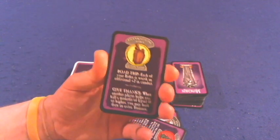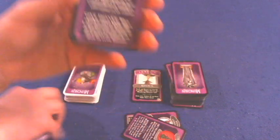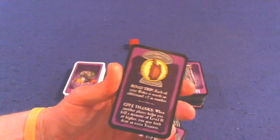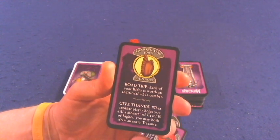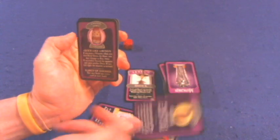Next, you have Thanksgiving Town. Road Trip: each of your rides is worth an additional plus two in combat. So that bear we saw earlier goes from plus two to plus four — pretty useful. Give Thanks: when another player helps you kill a monster of level ten or higher, you may both draw an extra treasure. So that helps you, but it also helps one of your opponents.